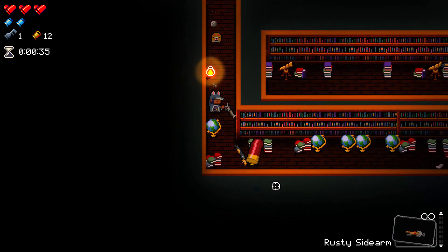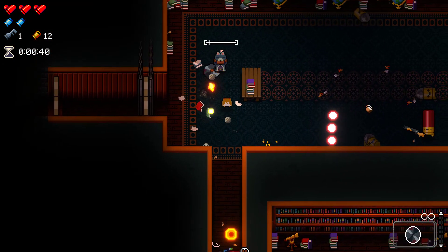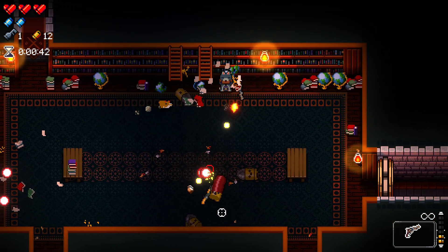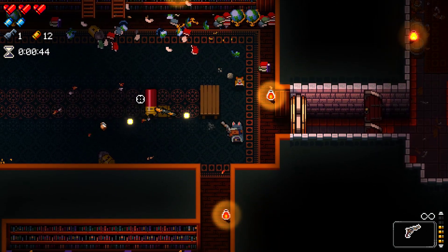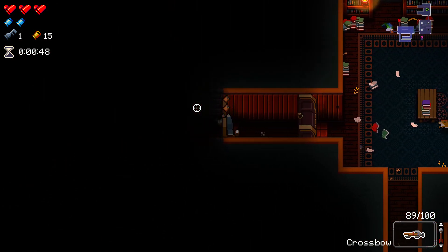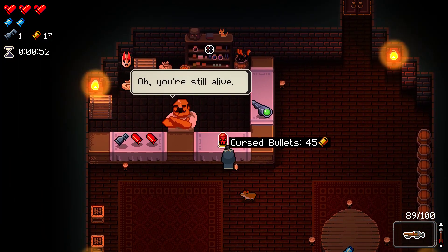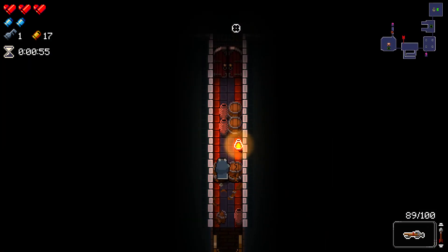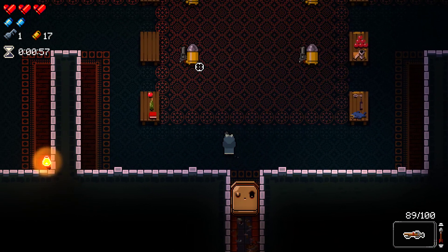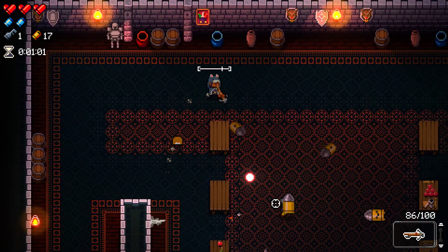You could use the extra reload speed for the crossbow. That definitely makes it better. One-shot weapons like that — getting reload speed up is kind of like just getting a fire rate up on them. That's pretty good. Okay. Full curse run, then, huh? Let's do it. This ought to be fun.